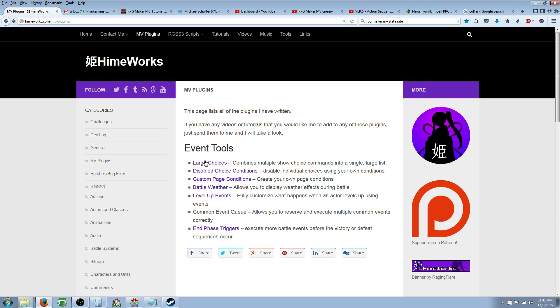These are the ones that are currently up. My favorites are the Common Event Queue and the Battle Weather. If it's raining in your world and you get attacked, you'll notice in the battle screen it's no longer raining — it kind of breaks immersion. The Battle Weather plugin lets you keep that.